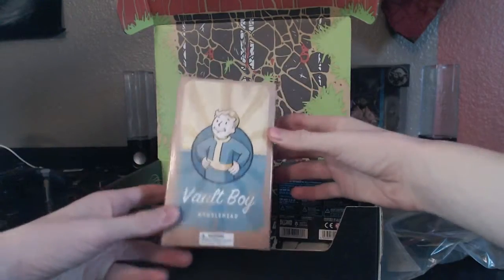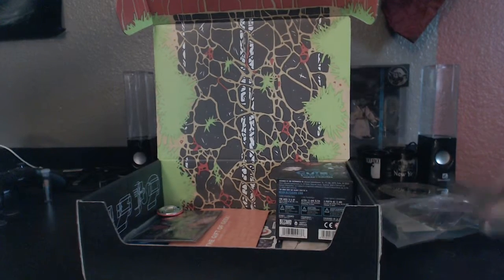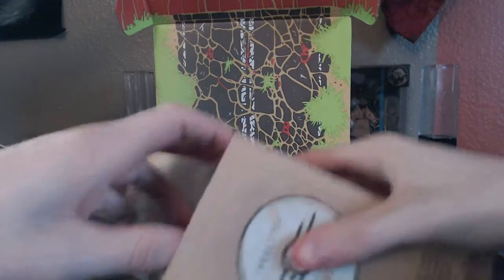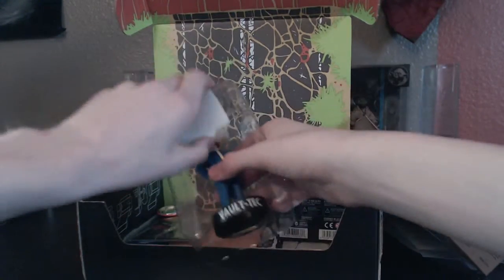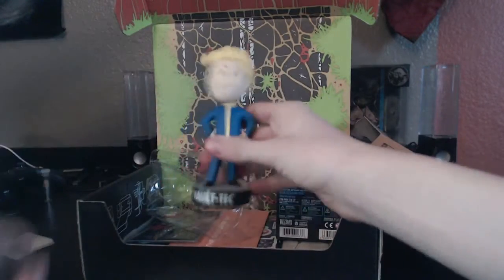I see some Fallout stuff, so let's check this out. What is this? It's a Bobblehead — this could be sweet. Let's get this thing open. If you hear the dogs in the background, I am sorry, but I can't control my neighbor's dogs. We got a Vault 111 Bobblehead right here — that is awesome. There we go. That's pretty sick, so let's set that aside.